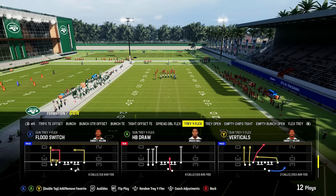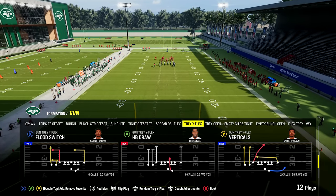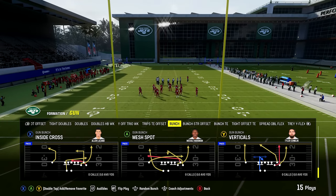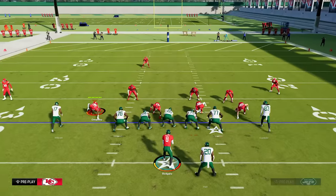Number five: how to beat zone defense. The best and simplest concept to beat zone is going to always be verticals, and you can find these in a ton of formations — a trips set, spread sets, even some bunch sets. They're going to beat the most popular styles of zone, which are cover three and cover two.